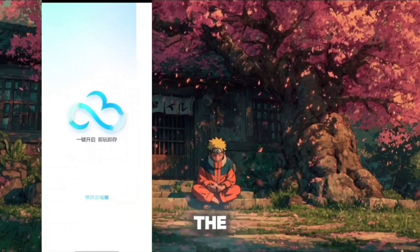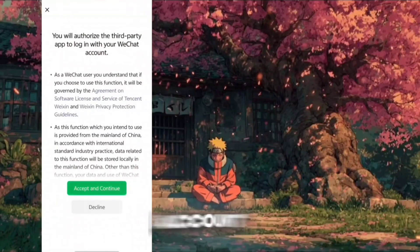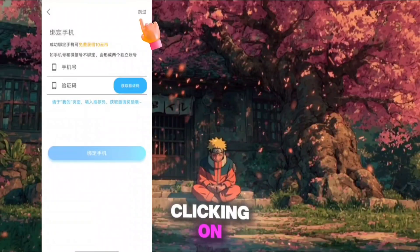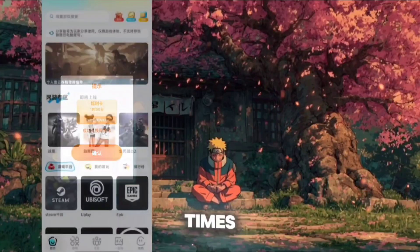You can download the app from the comment section. After installation, when you open the app, first you need to sign in using your WeChat account. Allow the WeChat access, and then it will ask for binding a Chinese number. But not to worry — you can simply skip it by clicking the button in the right side corner. After logging in, you will get a redeem code, and by using it you can easily claim one hour of free playtime.